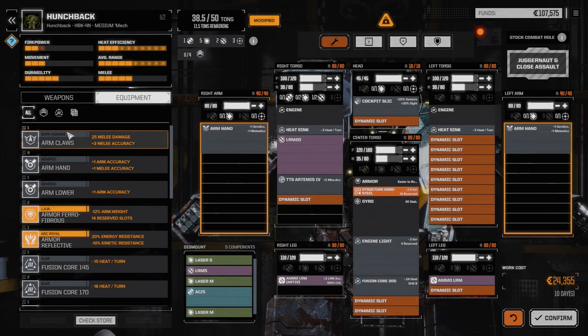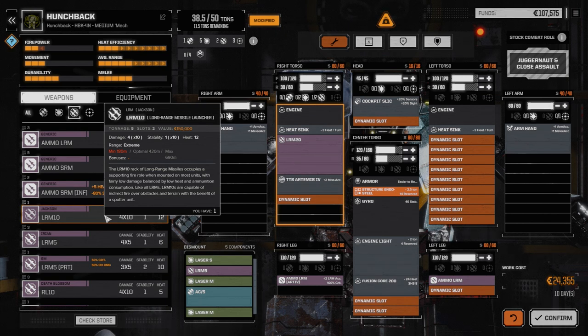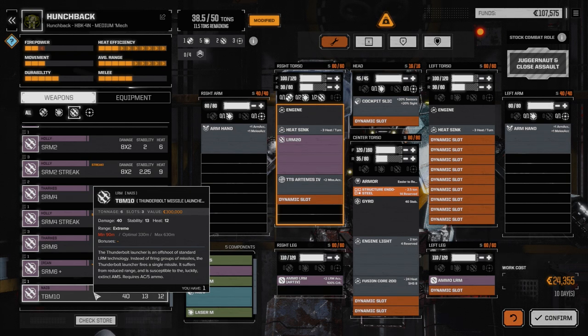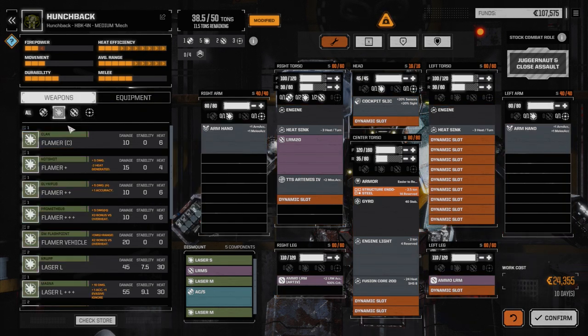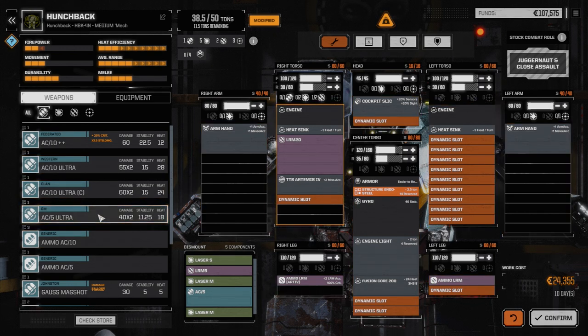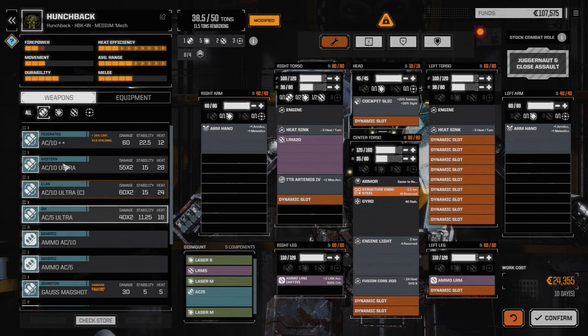Now we can think about other weapon systems. We could add another LRM-10 at 5 tons, but 40 damage for 5 tons isn't really the way to go. There's a TBM-10 at 6 tons doing 40 pinpoint damage — that's a possibility. Or on the ballistic side, we could add the Ultra AC-5 at 9 tons plus 2 tons of ammo — 11 tons total, which brings us to max and doubles our damage to 40-40.